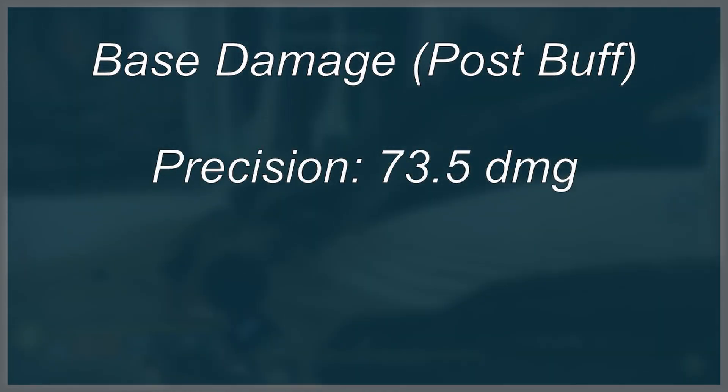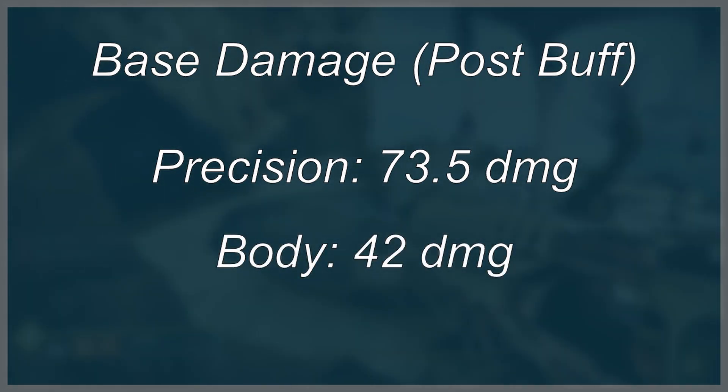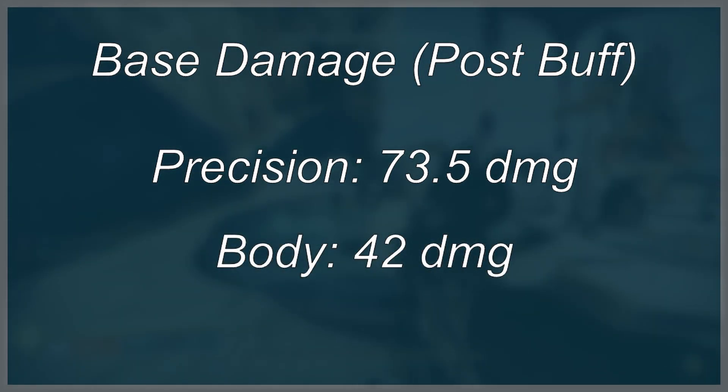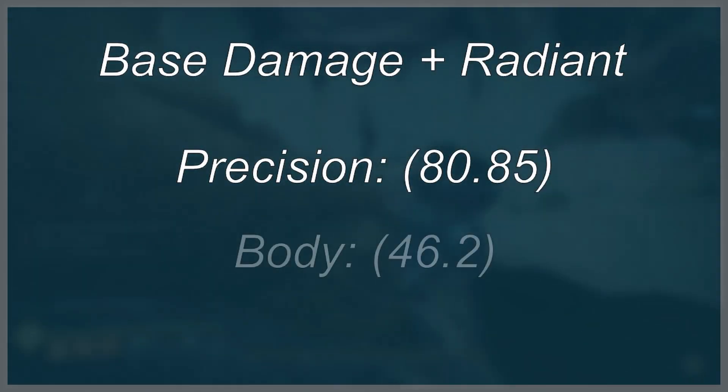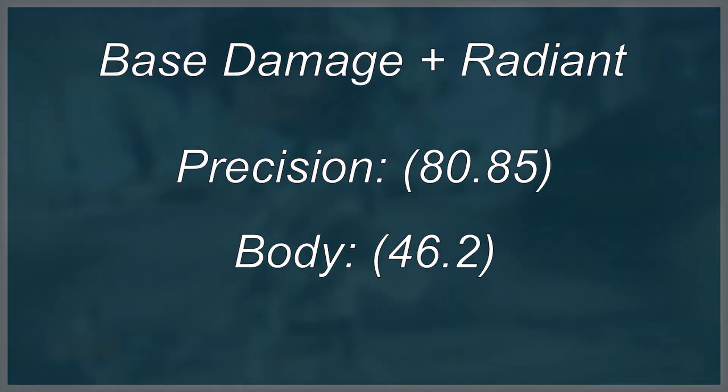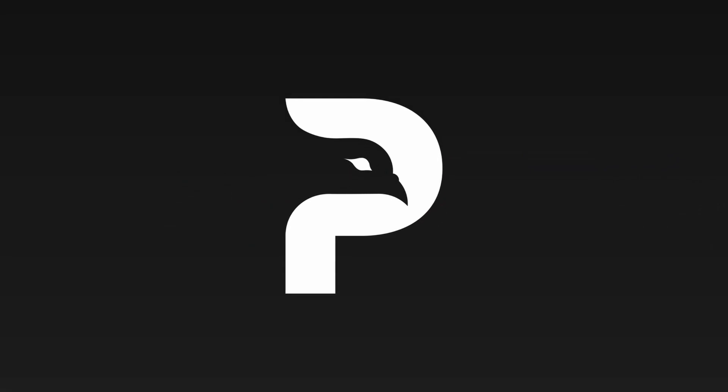As of the patch, 150 RPM scouts will now do 73.5 to the head and 42 damage on body shots. With Solar 3.0 we also have access to the Radiant buff, which in PVP gives a 10% weapon damage increase. That small help from Radiant is enough to aid in getting the initial kill to then go on a 2-tapping spree — so here's how it all breaks down.